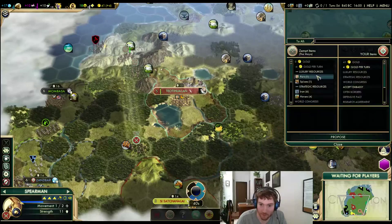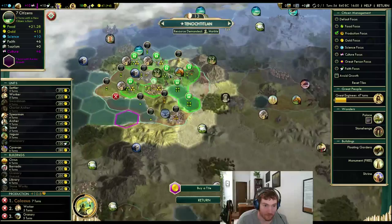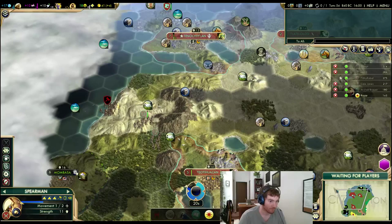How many cities is Xeon, by the way? Five. That's a lot. I do want this faster. Can I make this grow in one? Maybe when it grows I'll rework all the tiles. So I just work hills and stagnate it for a few turns — I just want that to grow.